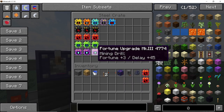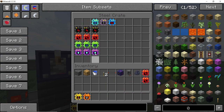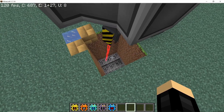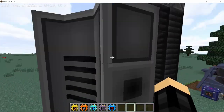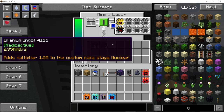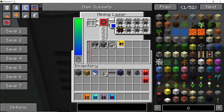The overdrive upgrade is essentially a better version of the speed upgrade. The smelter upgrade is one of the new upgrades: as soon as you place it, any block that can be smelted will be smelted directly in the mining laser. For example, uranium ore is smelted into uranium ingots — you get ingots directly. The shredder upgrade shreds mined blocks, so uranium ore becomes uranium powder.